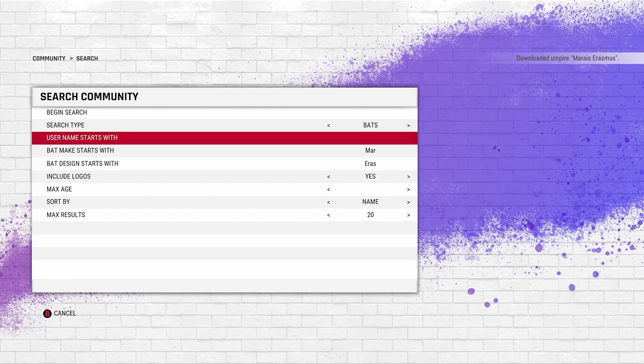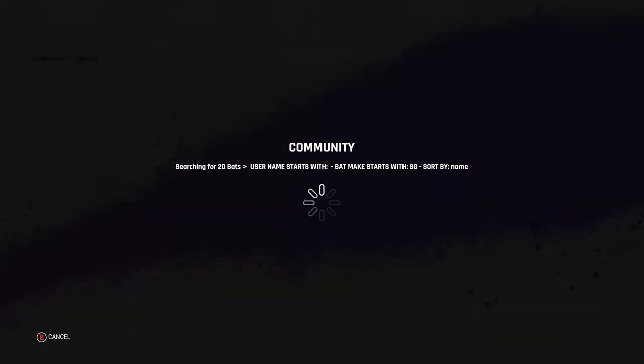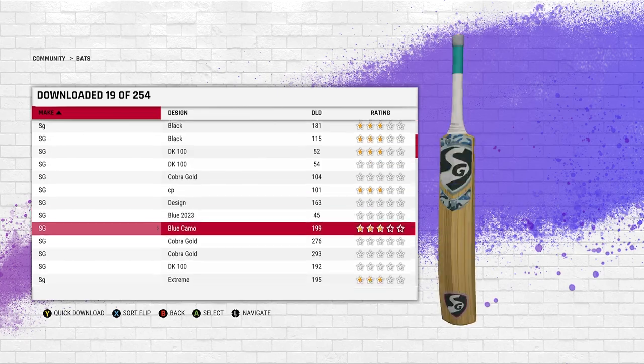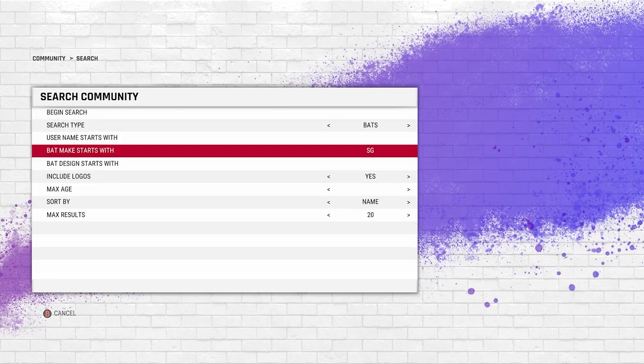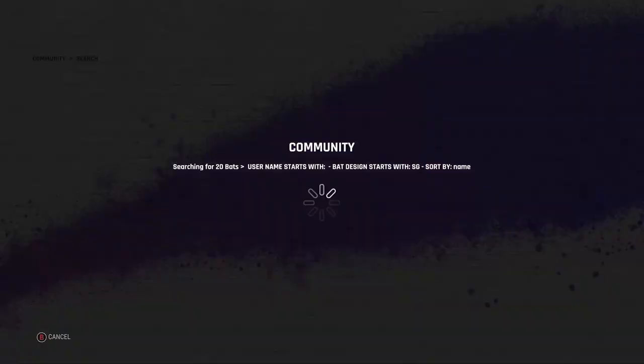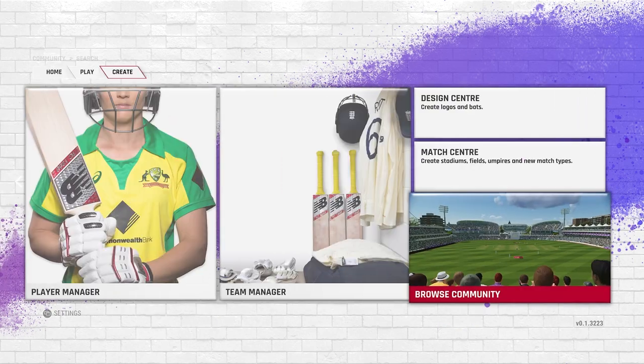You can do the same thing with bats. Let's do SG — you only need one name. Put SG in the bat make field and search. If you find the bat, great. If not, go back and put SG in the bat design field instead — it'll give you a different collection. It's important to check both to get the perfect bat. You'll find a lot of bats and download them the same way.